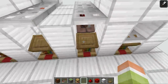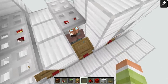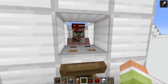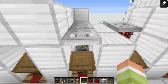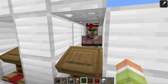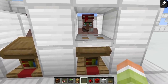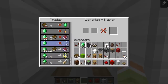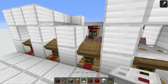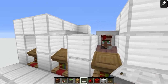I discovered that villagers have a hard time finding their workstation if they are standing right next to it with no space to move. A villager with no movement space resets less frequently than one with two walking spaces, and they can reset up to two times per day — so you really want to maximize that. I also found that if you cover up the workstation with a trapdoor on top, the villager will not find it at all and will never restock their trades.